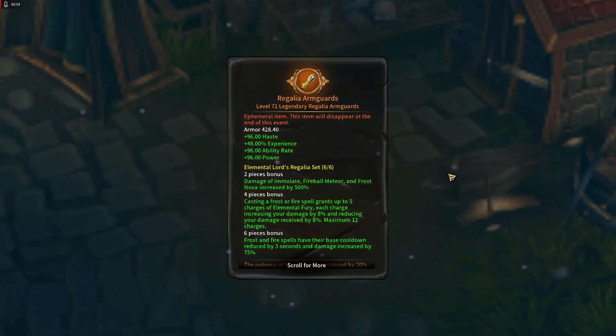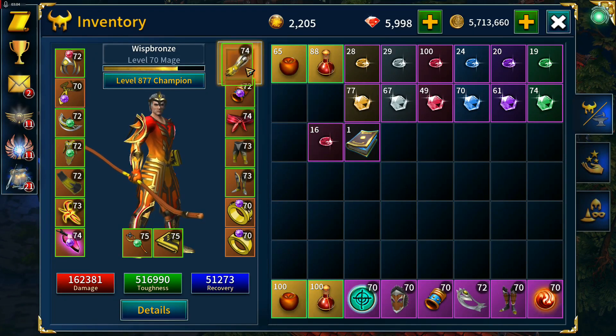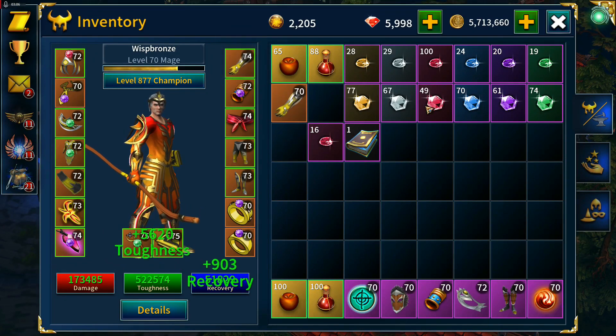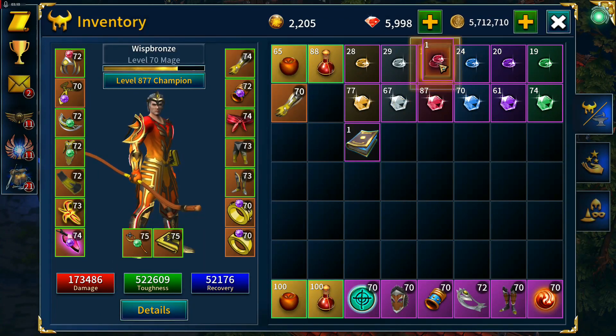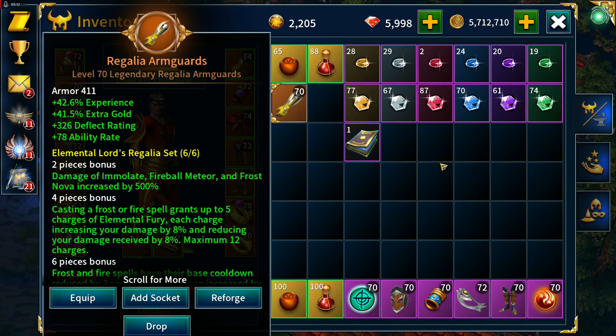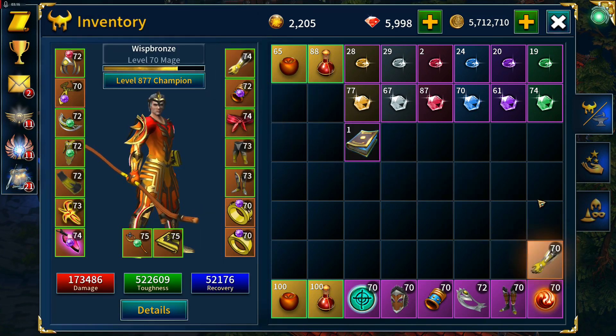This could be a level 74 — yep, oh nice, perfect stat for that. So that old piece can now be salvaged since it came from a chest. This is the experience farm set — we've reached troll 90, so we've got a Celestial Transform and some currency boosters.